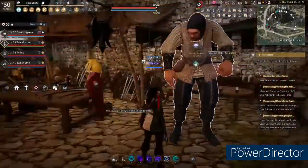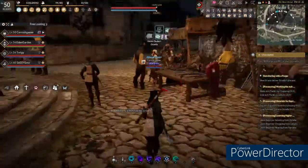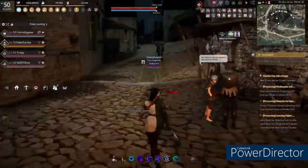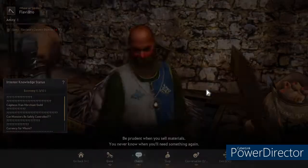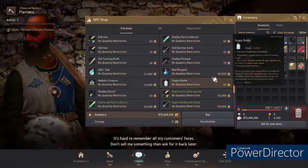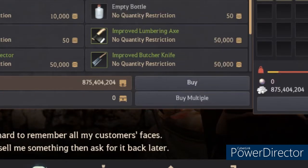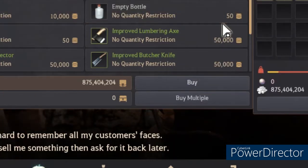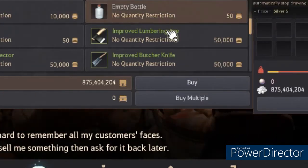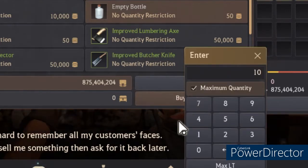So before we go anywhere else I need to get 10 bottles from Flavo, which is this guy here. So I need to buy 10 empty bottles. There we go — empty bottles. I need to buy this one.